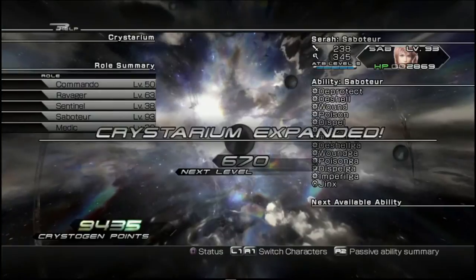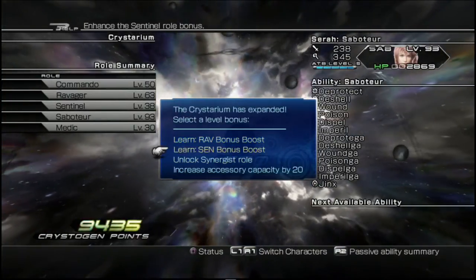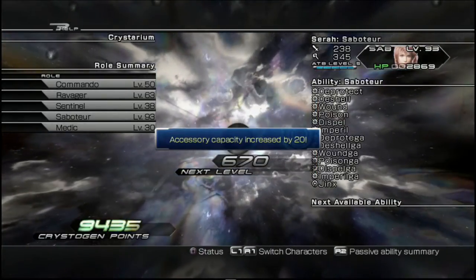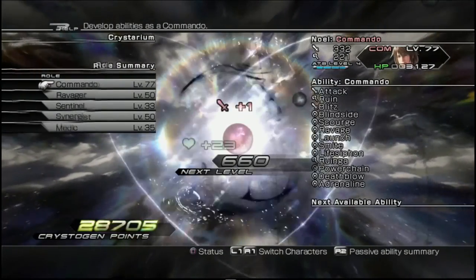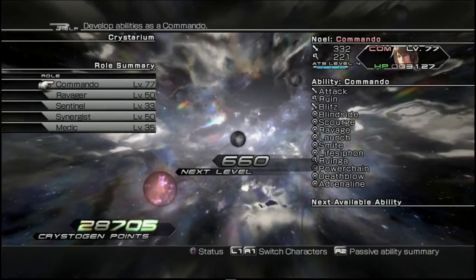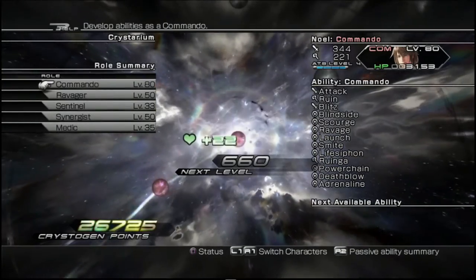Great — and we're going to give her the accessory capacity bonus. I do advise that you use those capacities to give them accessories if they can use them. And so for Noel we're going to put 5 points into his Commando speciality, so we're going to put his Commando up to level 81.